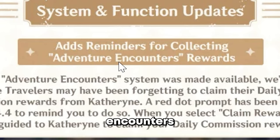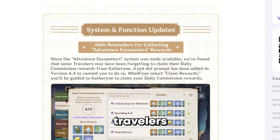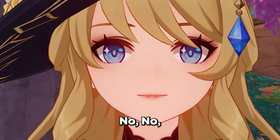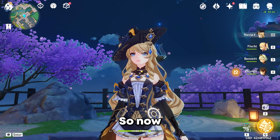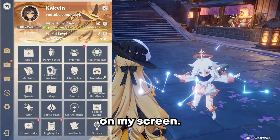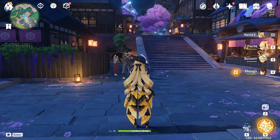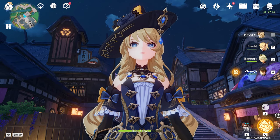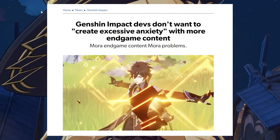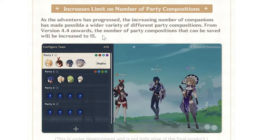Next up: reminders for collecting adventure encounter rewards. Since the adventure encounter system launched, some travelers have been forgetting to claim their daily commission rewards. So a red dot prompt has been added in version 4.4 to remind you to claim rewards. I have to deal with more red dots on my screen — I already have enough. Honestly, them adding more red dots is more stressful than actually adding hard content to the game.